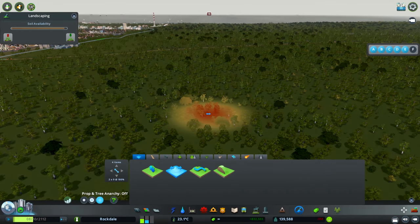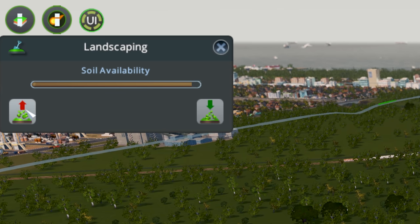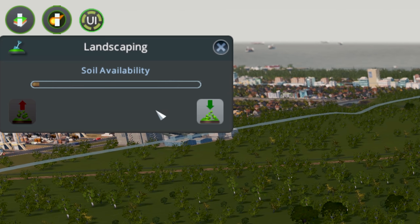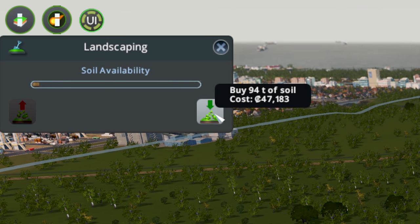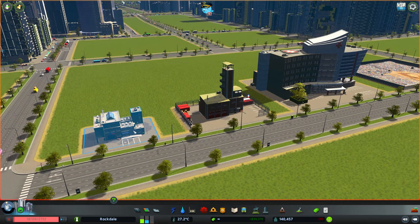Also free for everybody is the new landscaping tools. You've got your normal soil availability, you can dispose of soil which will dispose of the whole lot and give you some money back, and then if you find you are short on soil you can purchase soil from your funds.